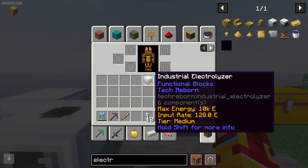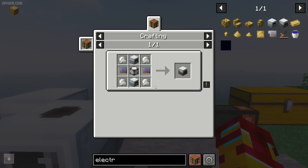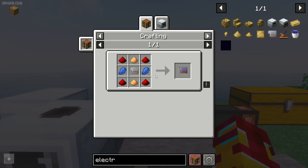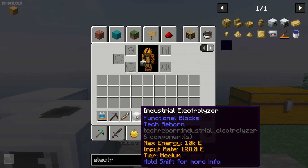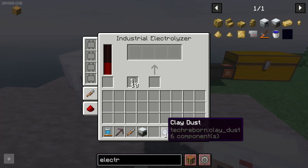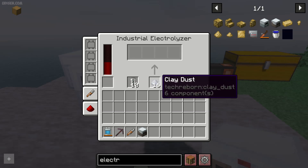Step number three: craft the industrial electrolyzer — another machine. I highly recommend using any type of recipe mode, like Just Enough Items mode or Roughly Enough Items mode, and so on. Place the industrial electrolyzer. Here, place the 10 empty cells and 16 clay dust.